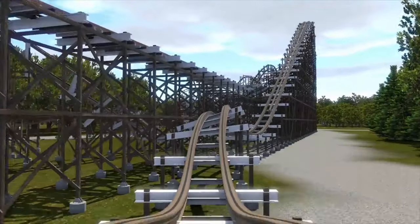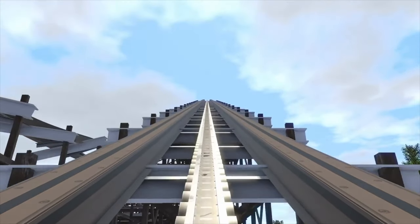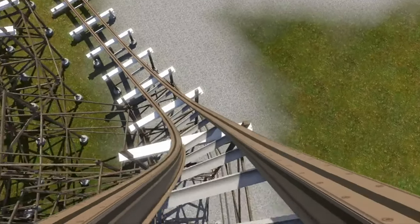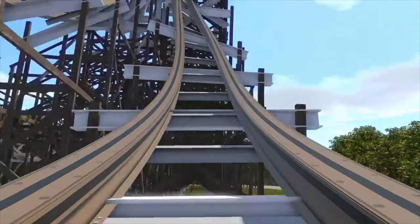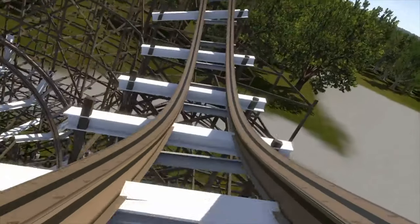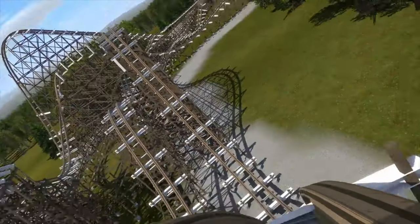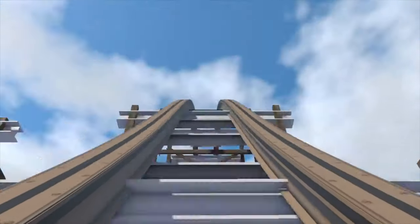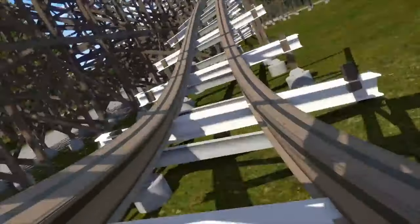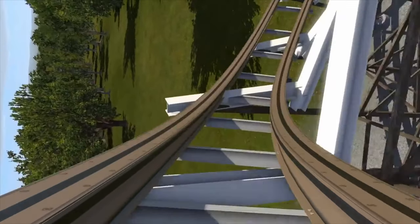We start out with some classic RMC bunny hills, then head up the 92 foot lift hill into an 85 degree drop. We head down and right back up into our first element, which is sort of like a twist stall thing, then an airtime hill. We have sort of a wave turn, an outward axis airtime hill, a straight ejector hill that looks really good, some more airtime moments, and a big turnaround sort of into a wave turn.